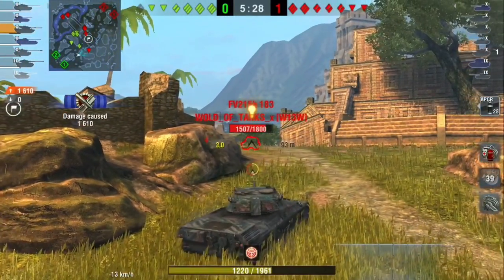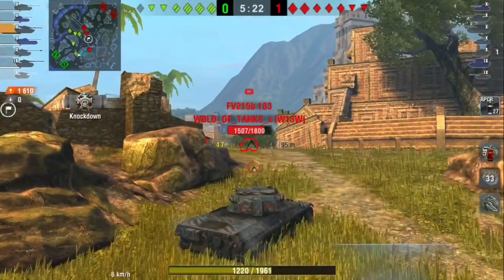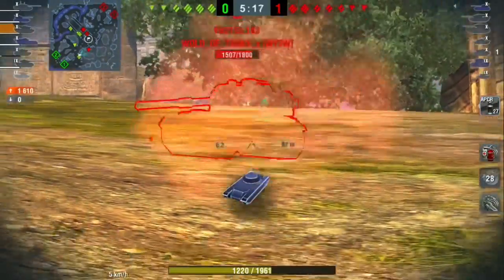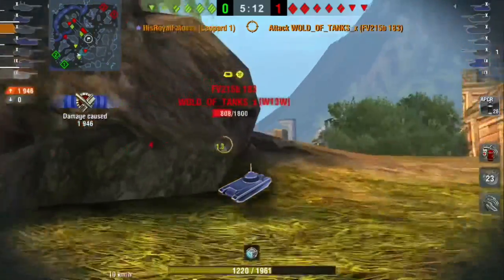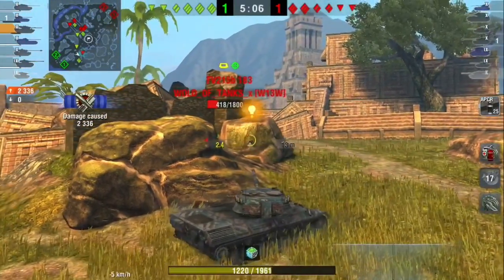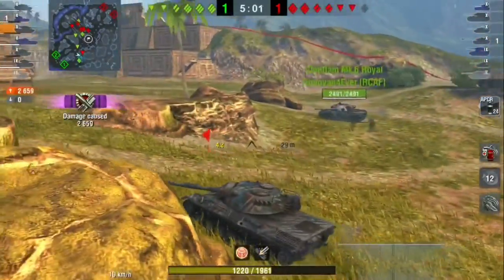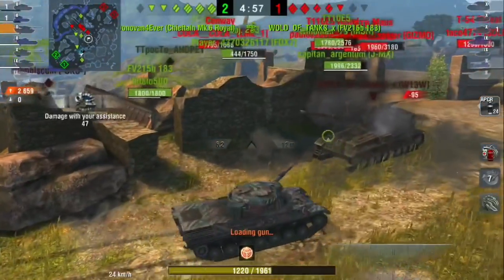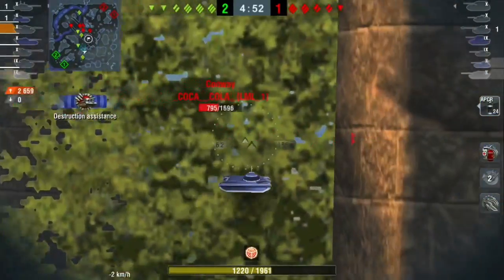I pulled out and found an isolated tank on the enemy team — this FV183. He pushed up into a bad position by himself and doesn't have support because by looking at the minimap, the enemy team is in the middle of the map. I'm just going to try and snapshot into the top of his turret. His accuracy isn't really the best, so in a Leopard 1 with some of the best accuracy in the game, it's pretty easy to out-snapshot a 183. The next shot I make is a little questionable — I wouldn't recommend poking a 183 like that.